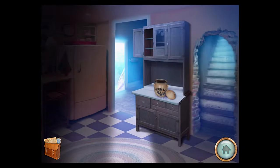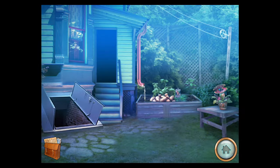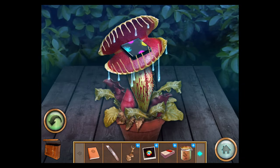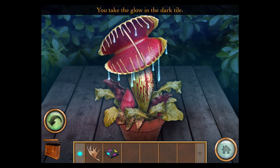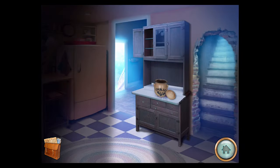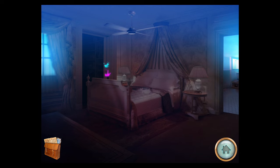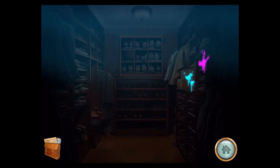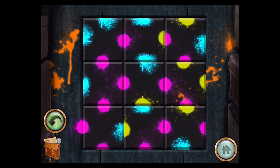Now let's go back through here to the garden. There's a Venus flytrap — use a toothpick on its mouth and grab the glow-in-the-dark tile. Let's go back to the master bedroom. Now that we have that glowing tile, we can pay attention to these handprints. Take it out and now we just have to solve this puzzle. If you need help, I have the solution on my site, but I'll also show you.